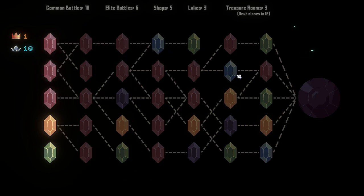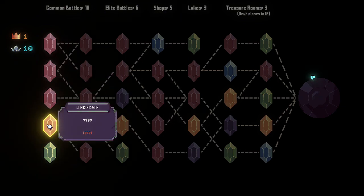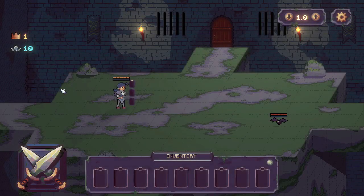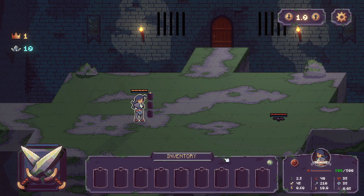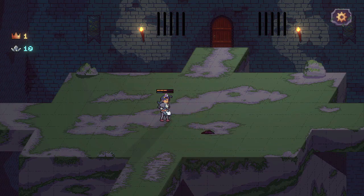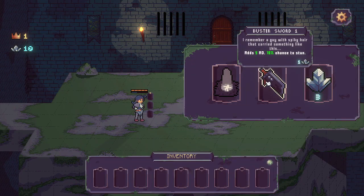It looks like the blue and purple ones are our lakes and treasure rooms, the yellow ones are our shops, and the green ones appear to be our elite battles. So we're going to avoid the yellow ones for right now and take some normal fights. As always, we start off with one single princess — she's really tough, don't be fooled. I'll up the combat speed and done — hooray for us.